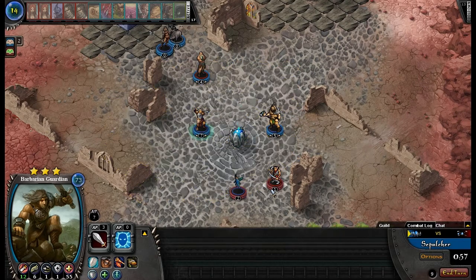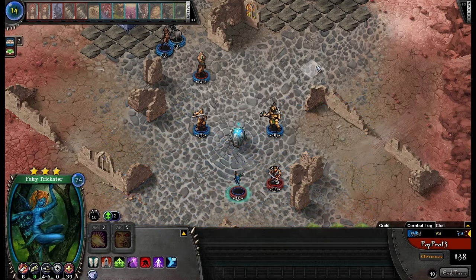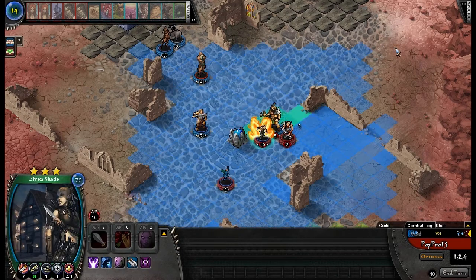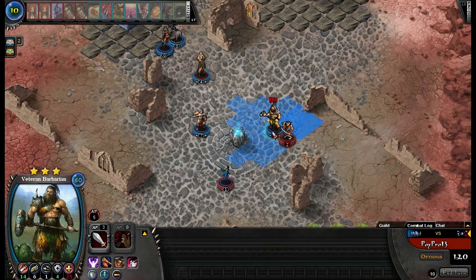I'm not really gonna worry about it yet, just end my turn there. I'll see what you do — I'm not really gonna worry about detecting that Elven Shade because I want to see what you do with her. Dodge your attack with Vet Barb, moving in.